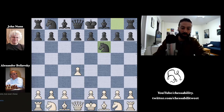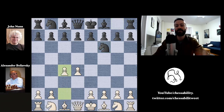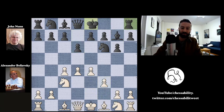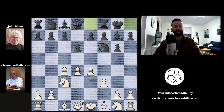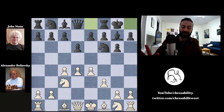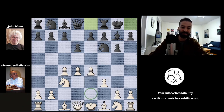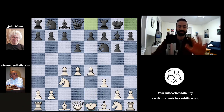Beliofsky opens with d4, knight to f6, c4, g6, knight to c3, and bishop to g7. This is the King's Indian Defense — all very standard moves still played today. We have e4 pushing in the center, d6, f3, and kingside castling by John Nunn. This will be an important theme — getting the black king to safety while Beliofsky's king is still stuck on e1.